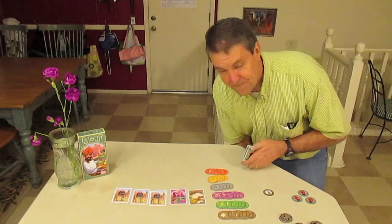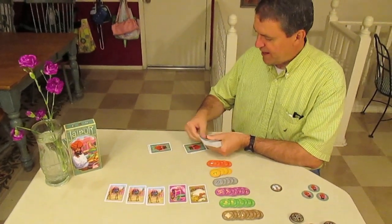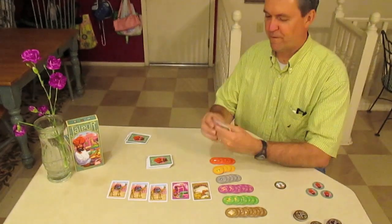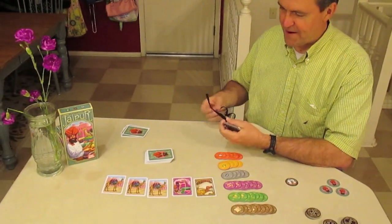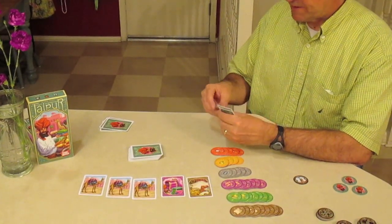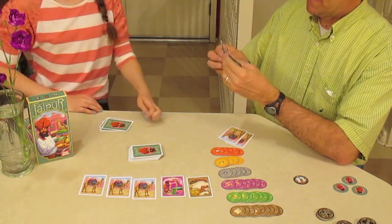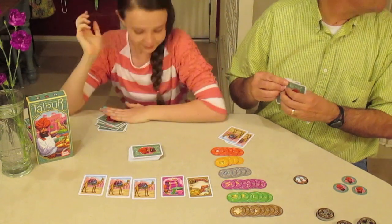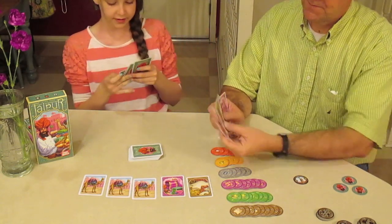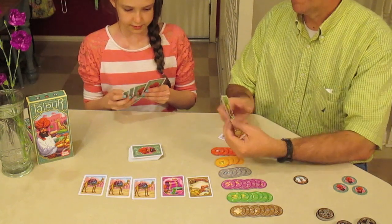So we have the market out, and I'll go ahead and deal our hands — five each. If you have camels in your hand, you just lay them in front of you; it's your herd and they're not part of your hand. Jenny takes the camels to start.